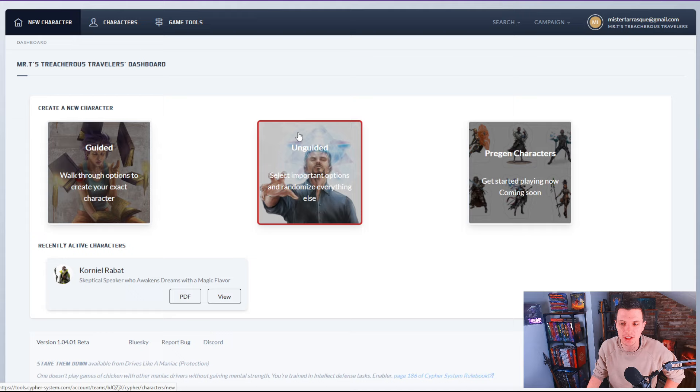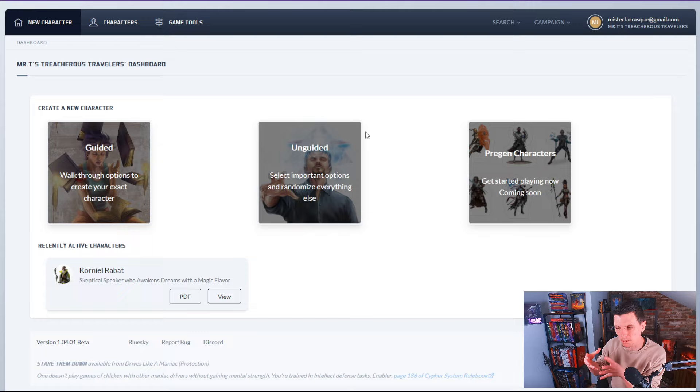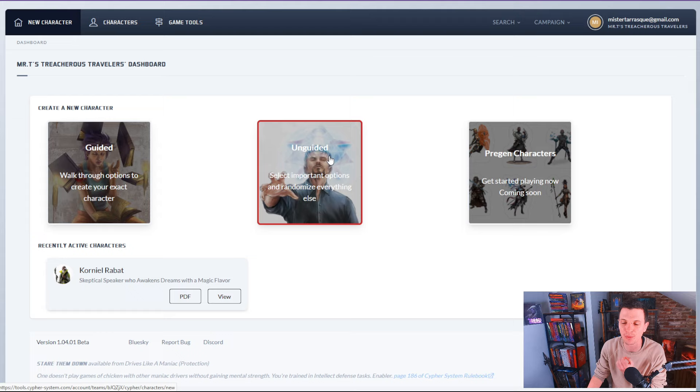Then there is the unguided way, which is honestly my favorite way of doing things. The unguided way is you basically fill in a character concept with some details that you really want about your character, and then just hit generate. It generates a character based on that idea you had, giving you a bunch of powers that the system thinks would fit your character. We will be walking through the guided way today, but I also want to quickly show off the unguided way.